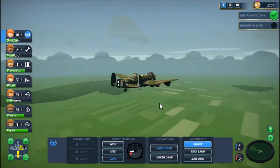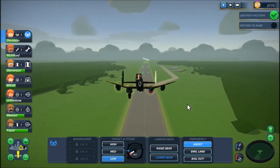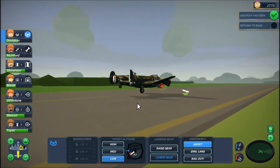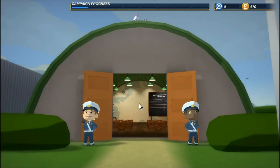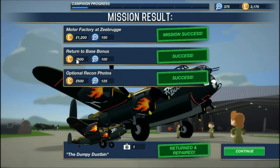We're not being chased anymore, so I think I can lower the gear and just worry about landing. We've only got one landing gear in the front, so this might get a little hairy. I'm hoping Davidson can pull it off. We made it! We made it back to base — we got the other 800, the recon photos for an additional five, 2,500 in total, and almost 400 research after that.